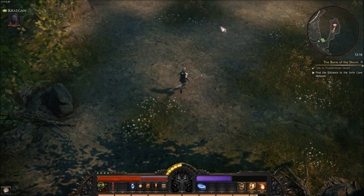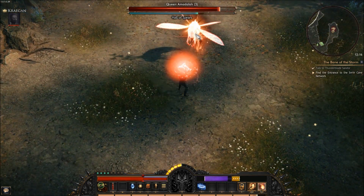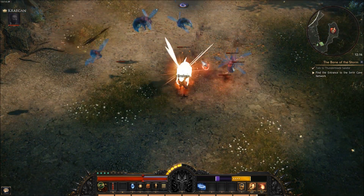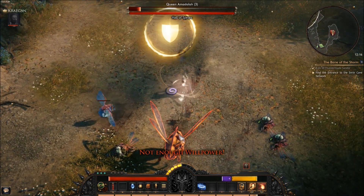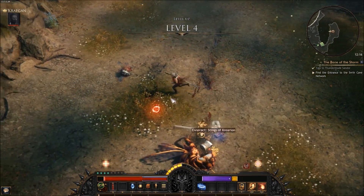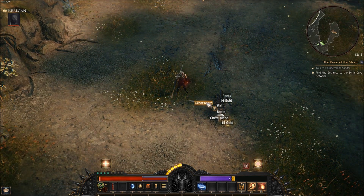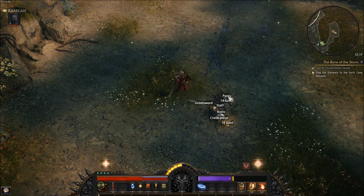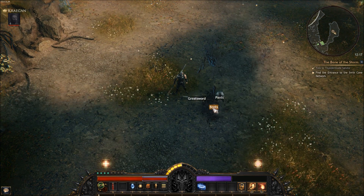Here's a mini-boss — I'm not really sure what to call it, but it is very easy to kill. As you can see, it barely did any damage to me. You can farm some items off of it, so why not? I just wanted to show you that we could get to that and kill that guy pretty easily.